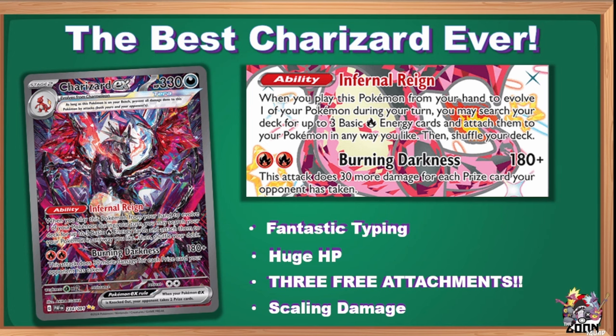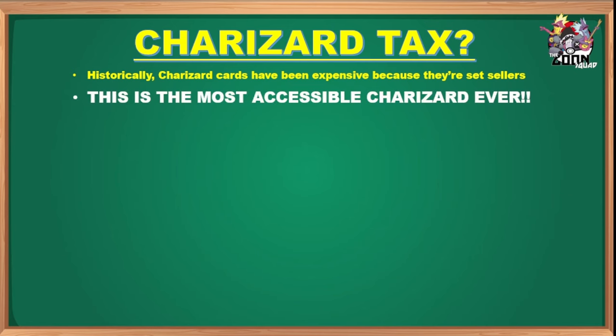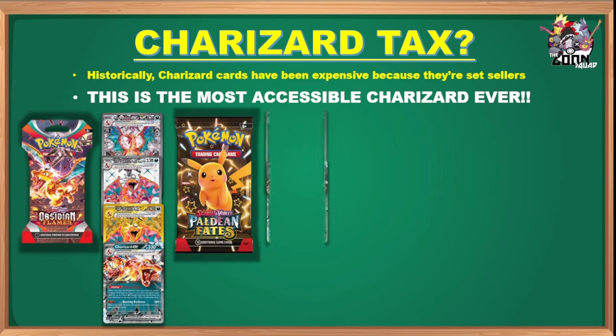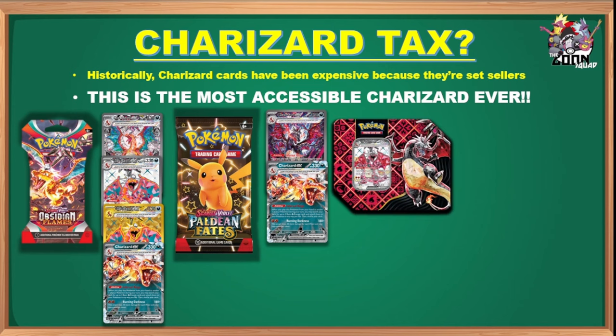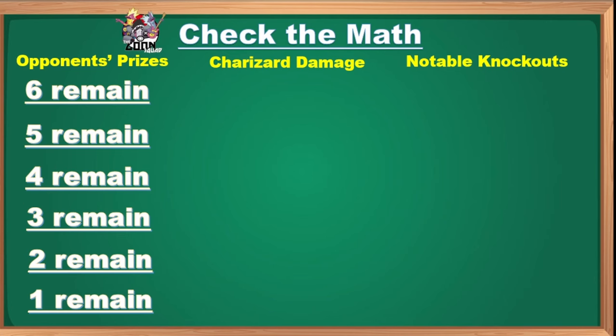Charizard's scaling damage carries you late game: 180 plus 30 more for each prize card your opponent has taken. As the game progresses this thing turns into a ridiculous beat stick. And regarding cost — this is the most accessible Charizard we've ever seen. With printings from Obsidian Flames, Paldea Fates, a promo tin, and multiple full art variants, there are eight different arts. You can find copies as low as three dollars — no reason not to jump in.